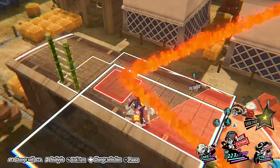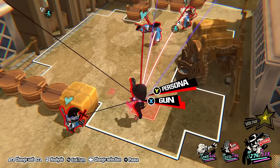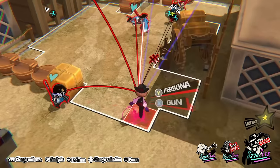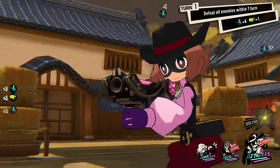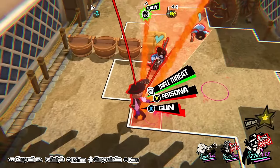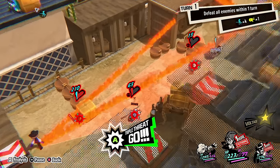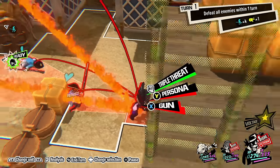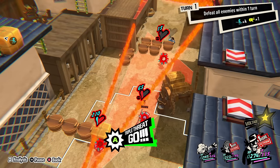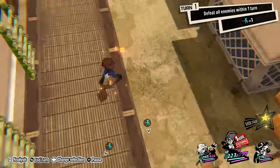Throughout the majority of my playthrough I stuck to a gun-focused party, with Joker and Yusuke having skills that increase gun damage. Combined with Yusuke's superior range, he makes for a great sniper. And then there was the MVP of my team, Haru, who is a freaking monster. Not only do her grenade launchers do much more damage than most other characters' guns, but they deal splash damage, allowing them to hit multiple enemies at once. Her special ability also increases the power of her already strong melee attack. The only downside is that her mobility is inferior to other characters, but if you know how to make use of extra turns, this won't be an issue.